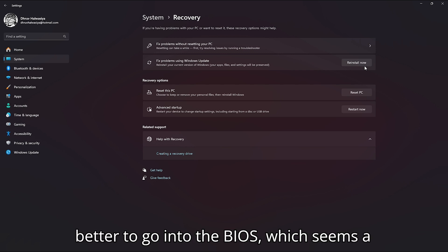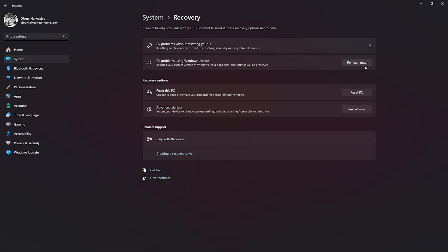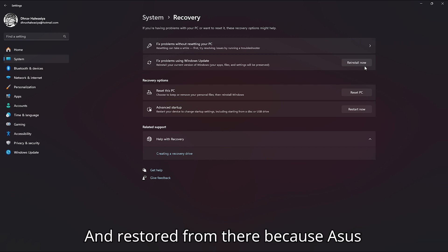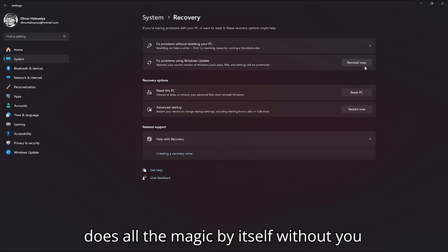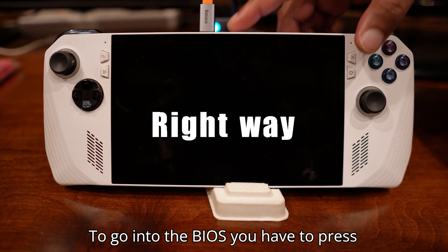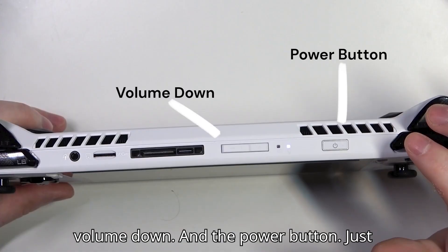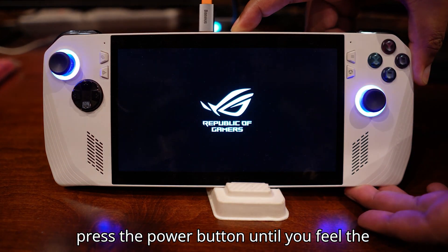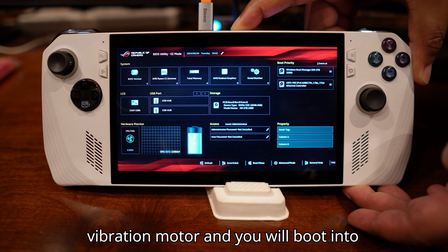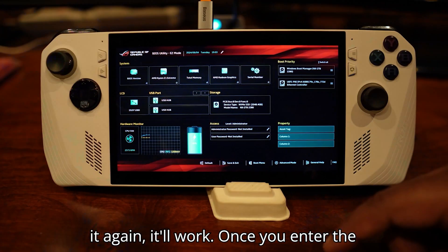It is much better to go into the BIOS — which seems a little intimidating but really isn't — and restore from there, because ASUS does all the magic by itself. To go into the BIOS, press the volume down button and the power button. Press the power button until you feel the vibration motor and you will boot into the BIOS. Sometimes it fails — just try it again and it'll work.